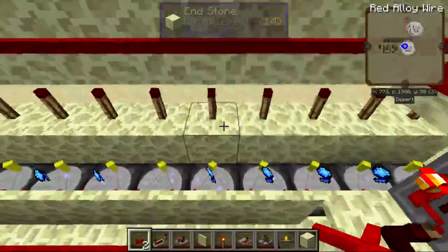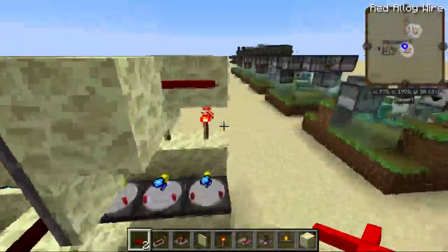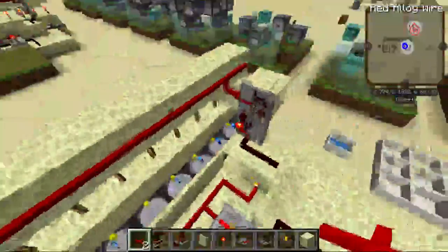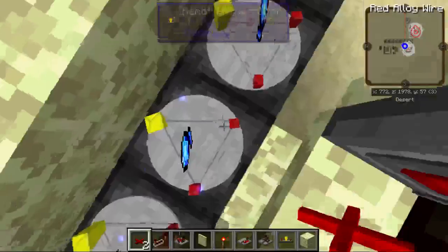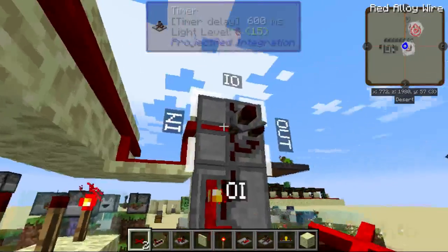You'll notice that in this actual setup, we're only out of black wool, yet the device is not working. That's because when you're out of something, this torch will turn on, which will turn off the timer.